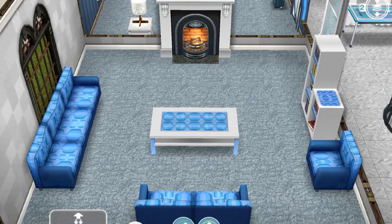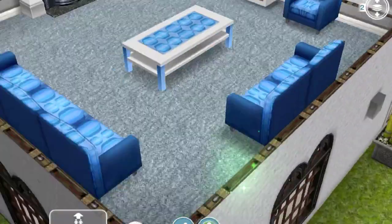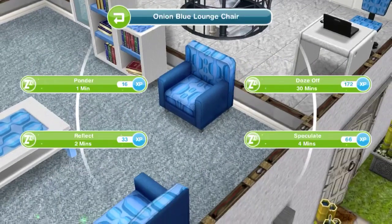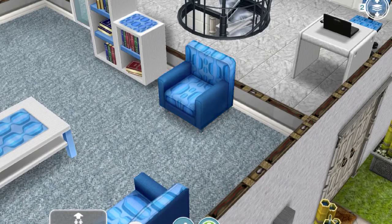Hey simmers and YouTubers, in this video I'll show you how to complete some of the mystery island update goals. The first goal is to ponder in a lounge chair. For this you just need a single chair — you can't use the longer couches. Click on it and press ponder, and your sim will ponder there for a while.